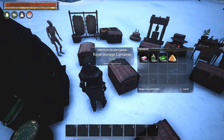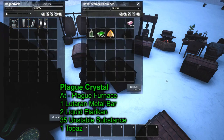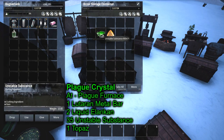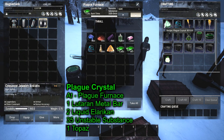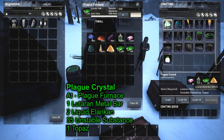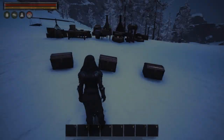The next and last prerequisite before making the cores is the plague crystal, also made at the plague furnace. That's the glowy green crystal item. It takes the Luteran metal bar, liquid Elrican, more unstable substance, and a topaz. And there you go — plague crystal done.